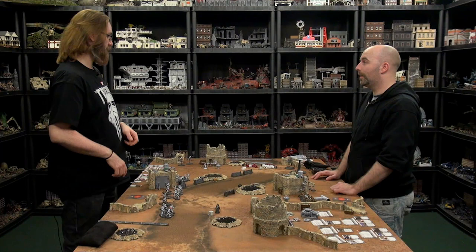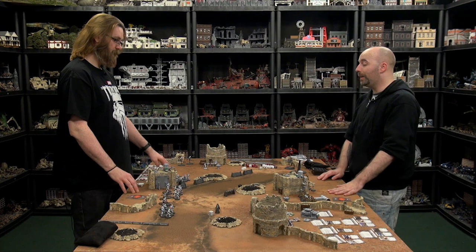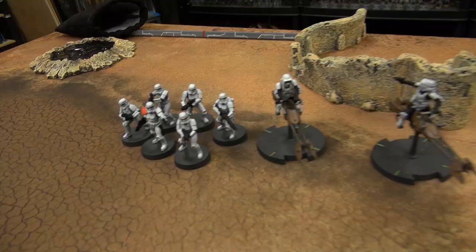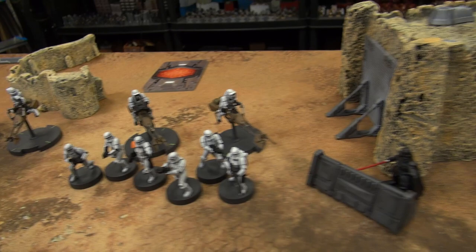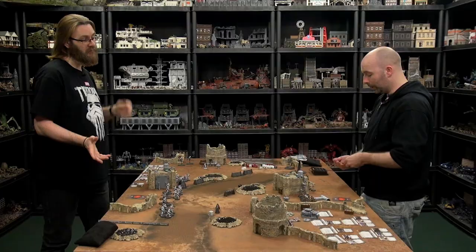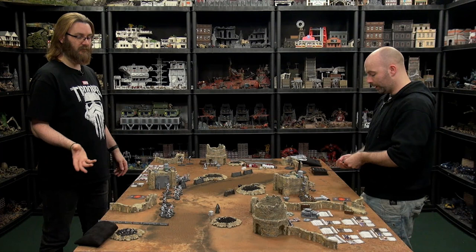Looking across the table, I am seeing no less than six speeder bikes — four down the front, two way up at the back, two over here. You're going for the speed freak list. It's not just speed freak — I'm going for numbers. In the last game I ran into a problem where I just didn't have enough activations, and weight of fire pulled me down. So I'm trying to address that balance, which means the AT-ST is out. But I'm hoping the additional speeder bikes give me more maneuverability — it's not all eggs in one basket.